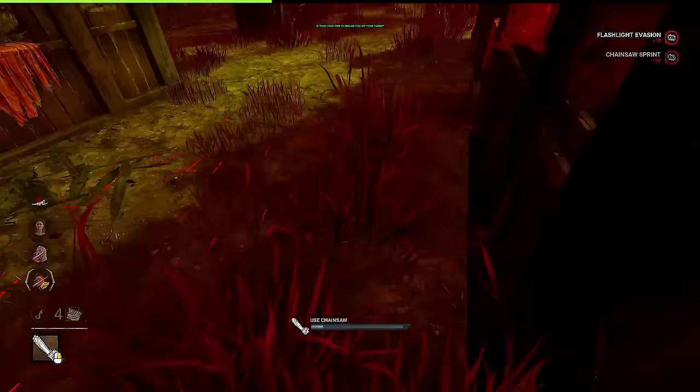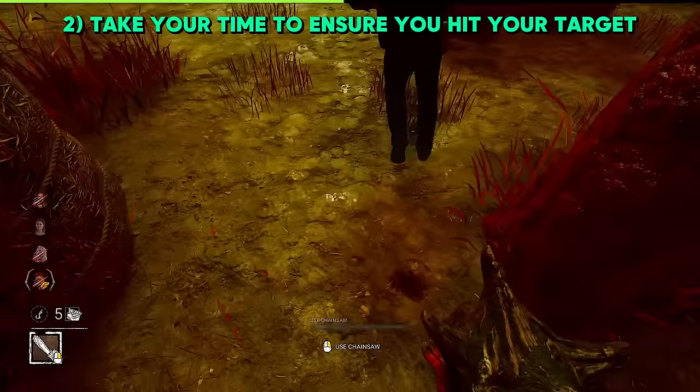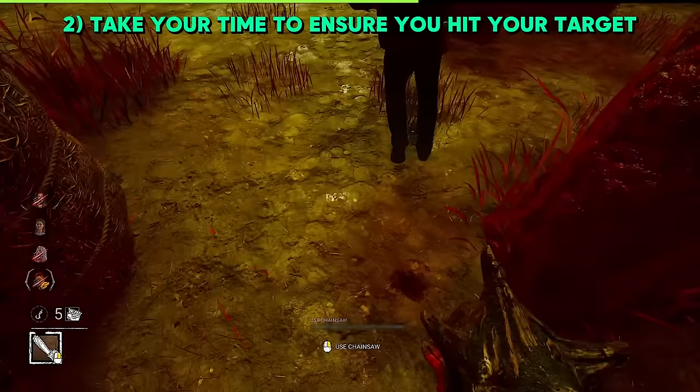Patience is also very key on Hillbilly. Remember that you can prime your chainsaw and wait for the perfect hit, rather than always holding down the button and using it once it's ready. By doing this, you'll have a much easier time getting survivors, and get survivors into positions where they think they're placed incorrectly, or even get them trapped.